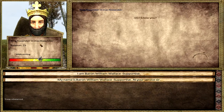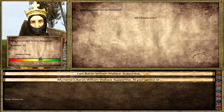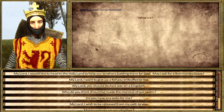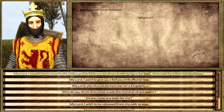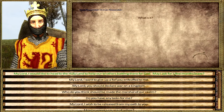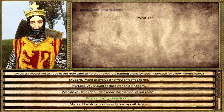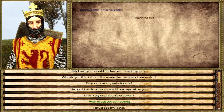Let's talk to our king - he is welcoming to us with a good relationship. Look at that crown on his head - absolutely brilliant. We can go to the Holy Land and help our brothers battling there for God - so instead of breaking law, you can go on a crusade if you ever so desire. Do you have a task for me? Nothing - that's too bad.